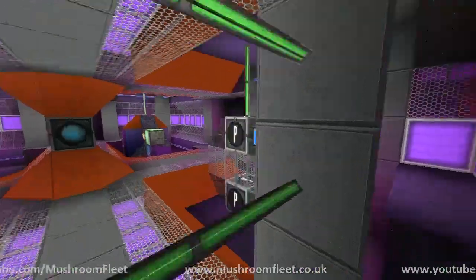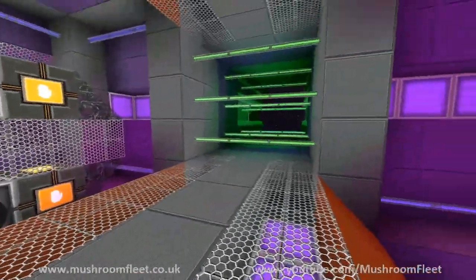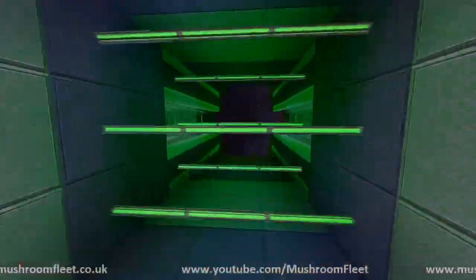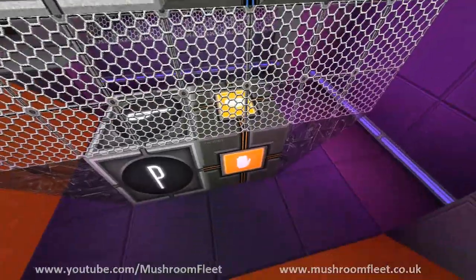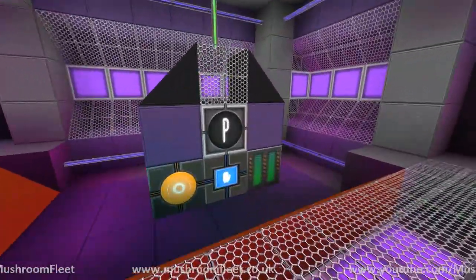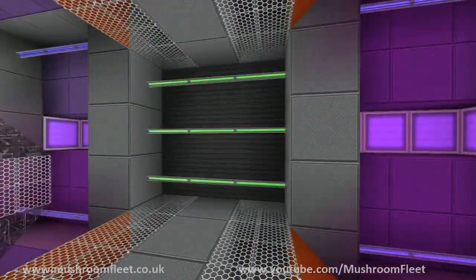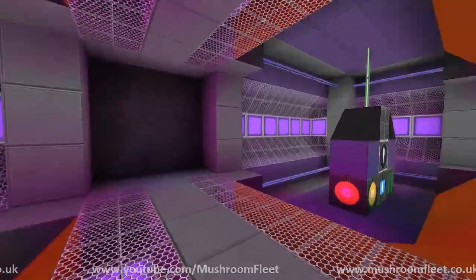And then we've got an airlock. The airlock has two buttons because it's easy, and you walk through these - they're non-physical at the moment. And there's a gravity field on the outside of the outer area there, so if you walk through it, it'll put you out of gravity, and if you walk in, it'll put you in gravity.